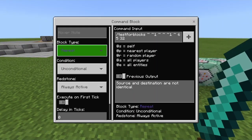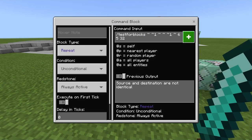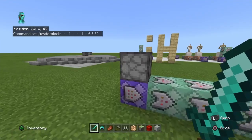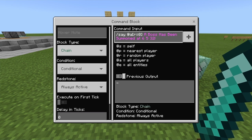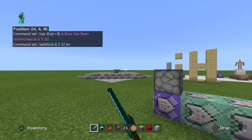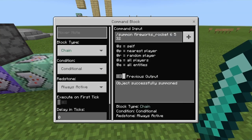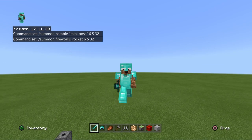The first command block is always active and it's testing for if the mini boss egg in the middle is exactly right there. It's testing for the block right above it, comparing them. If they're not identical it does nothing. Then this one says 'a boss has been summoned' with the coordinates so people know where to go. This is setting it to air so the mob spawns without interference. Then this is summoning the boss, and this one is summoning fireworks to give off the location.